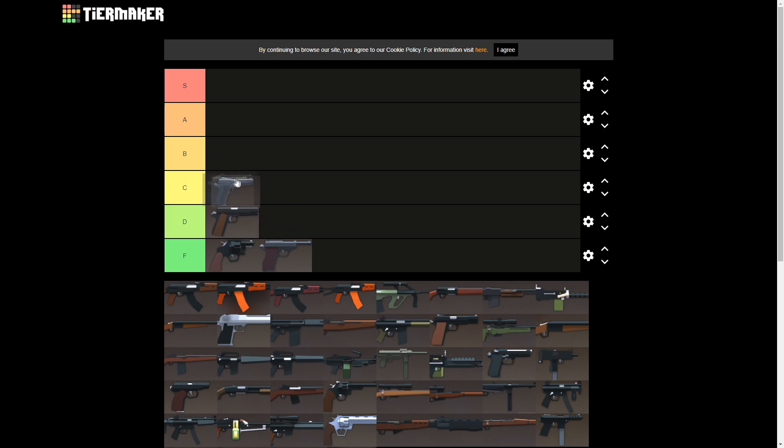Model 459, we'll put it in C tier. As a pistol, it's four shots to the head as well I think, but the magazine capacity is like 15 bullets, so that's pretty good — a lot of bullets you can shoot at someone with. That puts it above the others for sure.